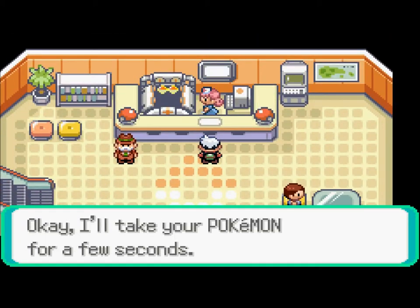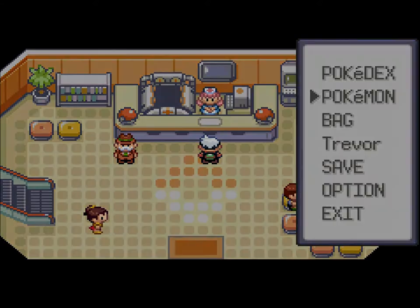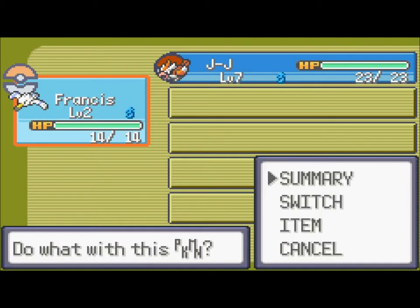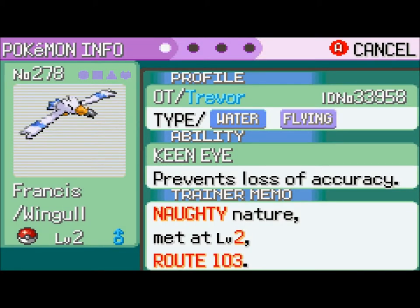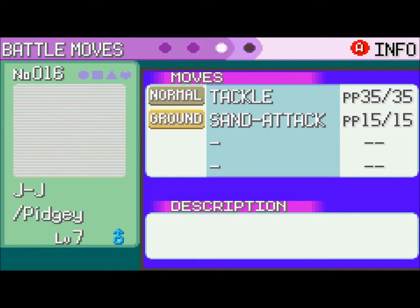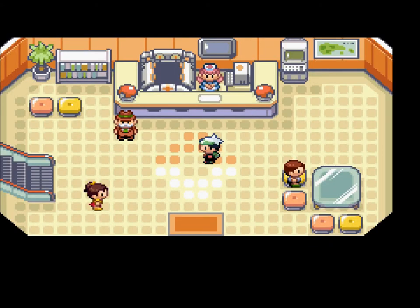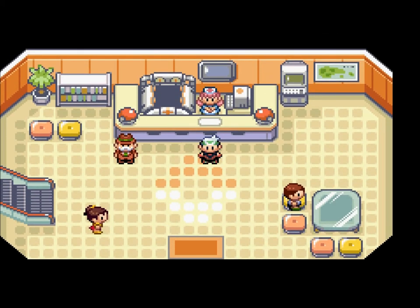So we're going to heal up here and I'm going to put Francis in front. All right guys, so this is our team so far — and I just realized we are going to sweep the second gym like sweep it. Francis has Growl, Water Gun, Tackle, and Sand Attack. All right guys, so next time we will go catch a Pokemon or two, help Wally get his first Pokemon, and maybe even fight the first gym — but who knows. See you guys later, rate, comment, subscribe, like if you enjoyed the video. Goodbye!